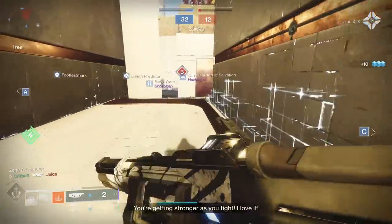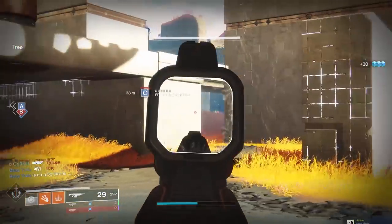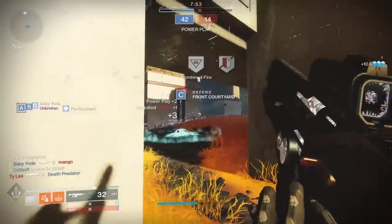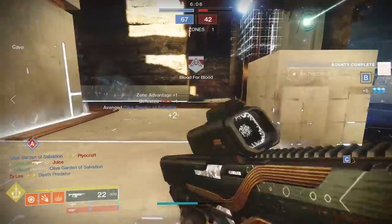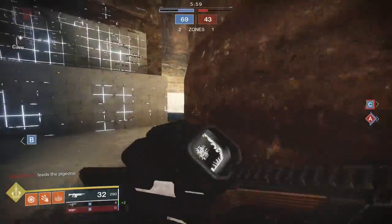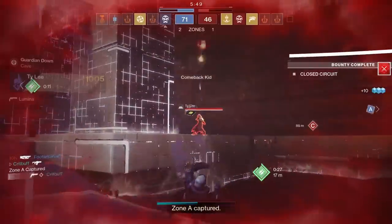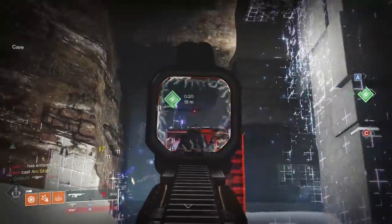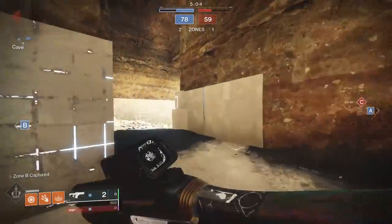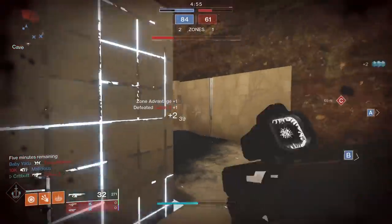Surrounded gives bonus damage when three or more enemies are near you, but it doesn't play well with how you're trying to use this weapon — if enemies are close enough to activate it, you're too close to be effective. Swashbuckler and Rampage both give extra damage for killing enemies: Swashbuckler stacks up to five times and can reach maximum potential after one melee kill, while Rampage stacks up to three times and is safer in tougher content. Zen Moment increases stability as you cause damage, working out to a 66% bonus to the weapon's stability stat, which is always helpful but not ideal here given the archetype.